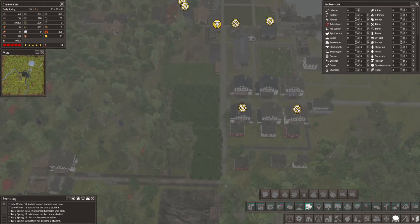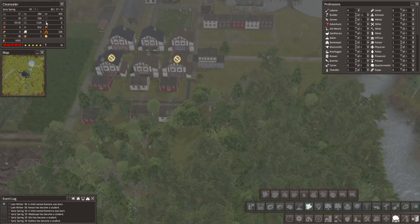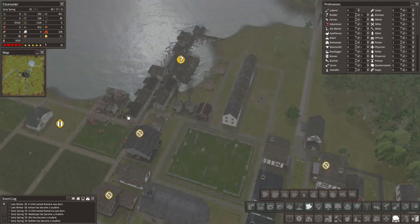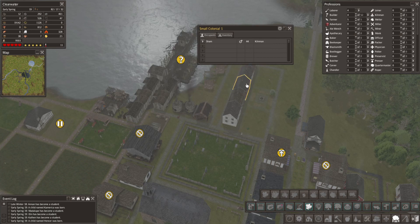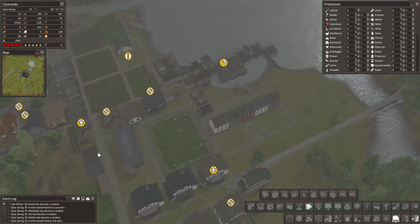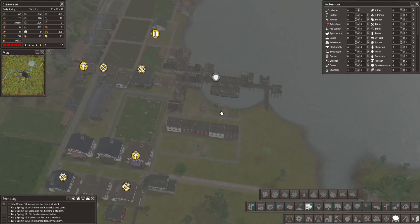So what do we want to do next? Home-wise, what are we looking like for families? This is one of the easier ways to know if you need to build more homes. We have 52 homes and 43 families. That should mean we have more than enough homes - we just have a bunch of single people. So we're good for a while.